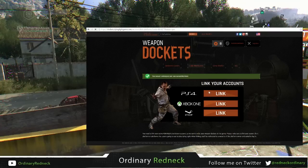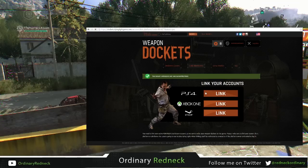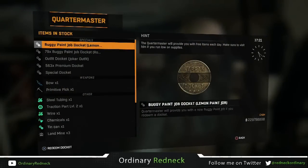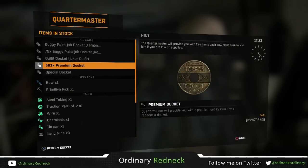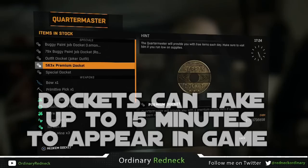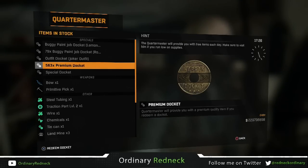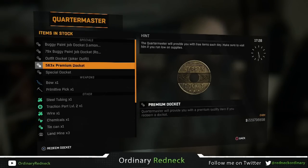Sometimes it does take a while, but this is the best way to get legendary weapons in Dying Light. Once you have enough dockets, go to the quartermaster and cash them in for a chance at a legendary weapon. You won't always get a legendary weapon, so the more dockets the better — just keep clicking on them. Sometimes while doing this glitch I waited as long as 15 minutes for dockets to appear in game, but when they came in amounts of over 200 at a time, I wasn't unhappy at all. Use this glitch to get legendary and gold weapons in Dying Light.